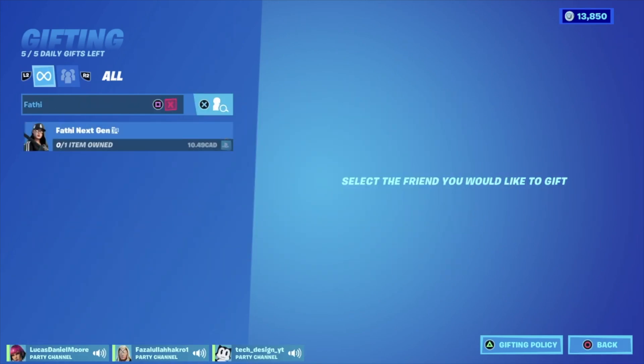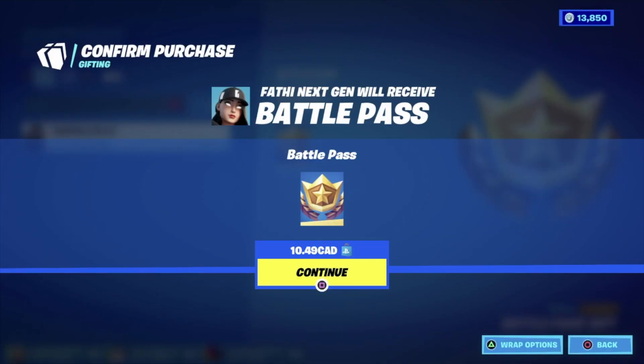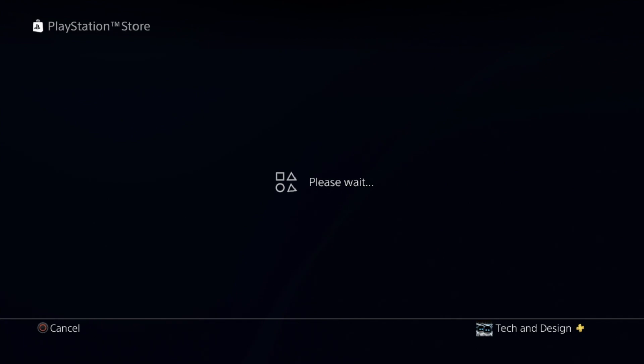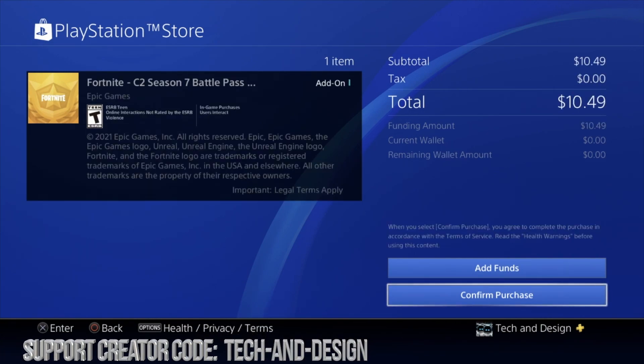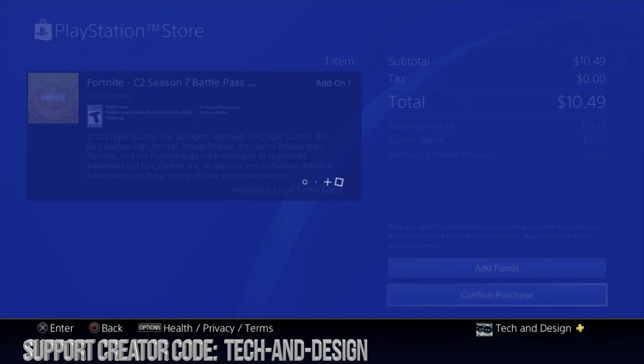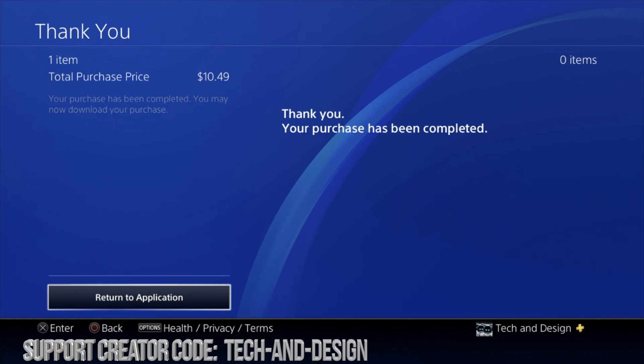I'm just gonna search for the name — it's a lot faster. We're gonna click on the name, there we go, and continue on to gift. Once we click there it should take us to this screen — perfect. Now you can't gift out with V-Bucks; you can only gift out with real money. If this is your first time doing this you might have to add some funds. If you've done this before, you can just go on and continue. It's gonna cost you $10.49 in my case — it depends on your local currency, might be like seven bucks depending where you're from.